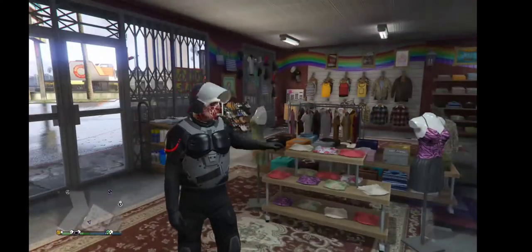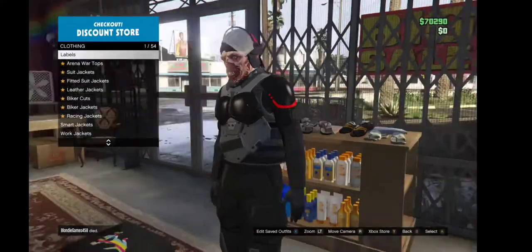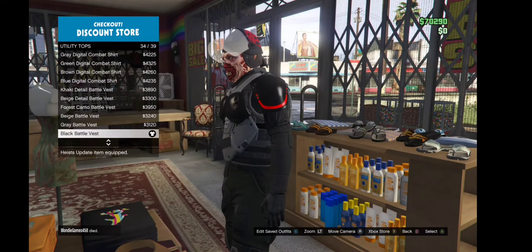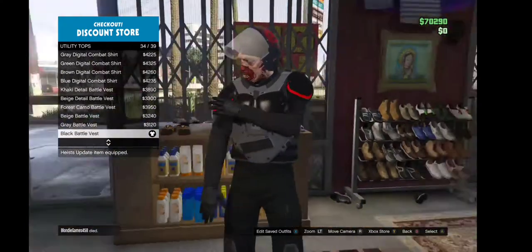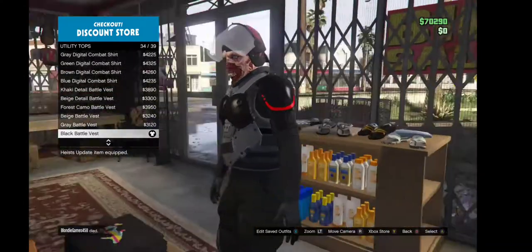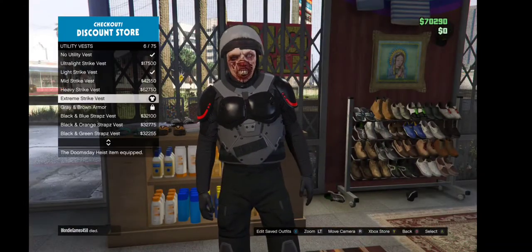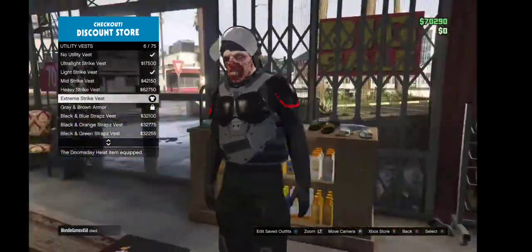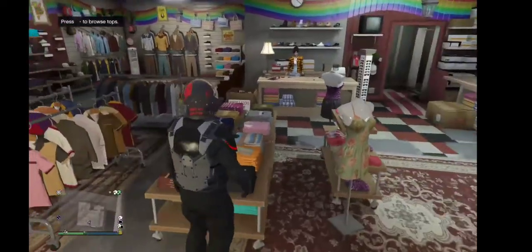Alright, the first thing you want to get is the Unity Vest — you want to get the black battle vest, it goes underneath everything. After that, you want to get the Extreme Striker Vest. It looks like heavy armor and it's pretty cool.